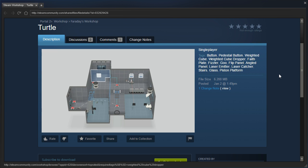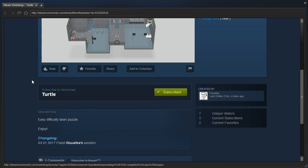Hey guys, I'm LB, and let's check out Turtle by Faraday, which looks very similar to one of Faraday's older maps. I think he said that he's been remaking them or something like that, so that explains the similarities.